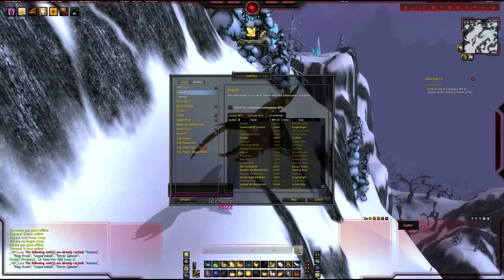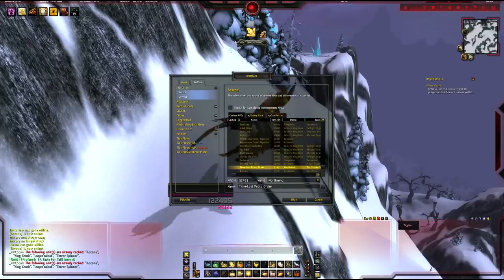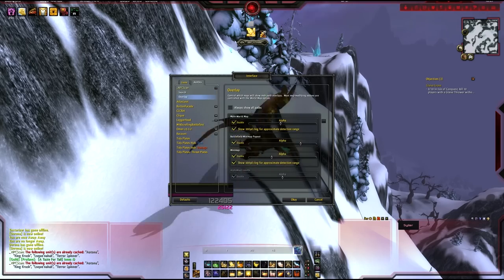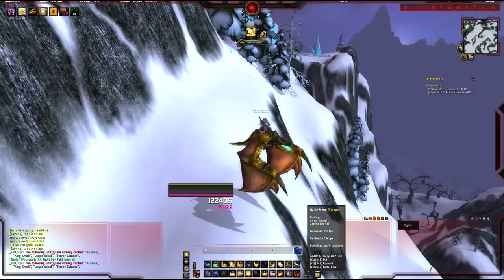With NPC Scan, make sure that you've got both Varagosa and the Time Lost Proto Drake on the search list under Interface > Addons > NPC Scan. Also don't forget to clear your cache in your WoW folder when you do find Varagosa, otherwise you won't be able to find him again. Then under NPC Scan you just want to configure it to how you like it.